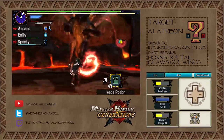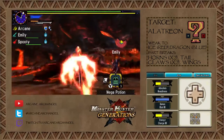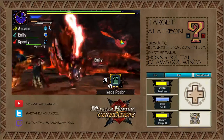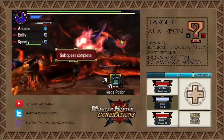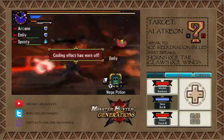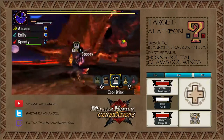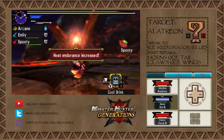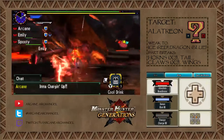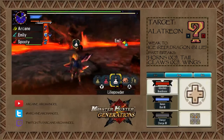This monster has been the final boss of, I believe, three games now. Monster Hunter Tri — he was the final boss. He is technically the final boss of this game, because he's the final Elder Dragon you unlock. There go the horns. He was also the final monster that you fight, I believe, in Monster Hunter 3 Ultimate. I know technically Dire Miralis was the final boss, but you still fought Alatreon after Dire Miralis, so I'm counting it.